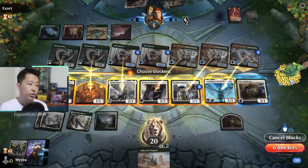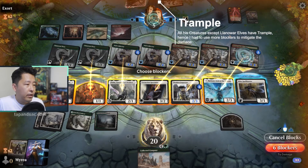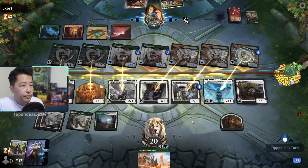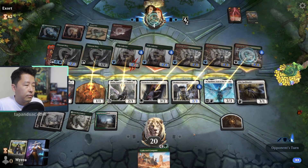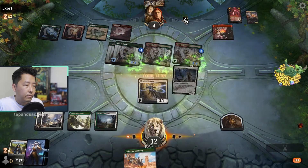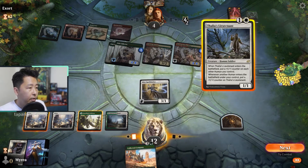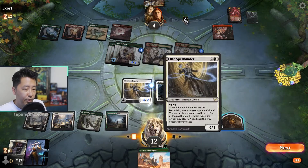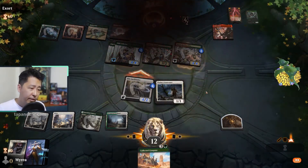So 3 damage, 1 damage, 1 damage, 5 damage, 6 damage — total of 16 damage. Equip 3 — oh, so I can win with Thalia's Lieutenant! Is it a human? Let's see — it is a human! Hooray. Whew, we just made it. I think next turn we would be dead.